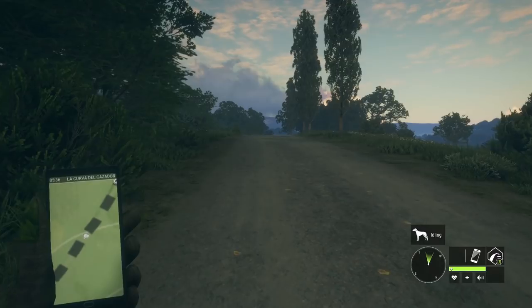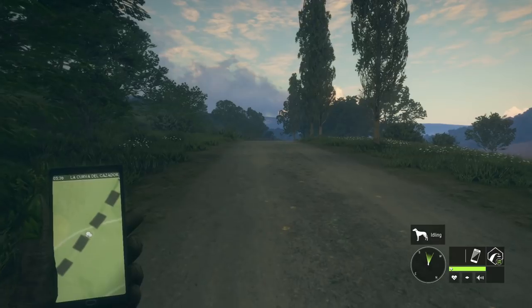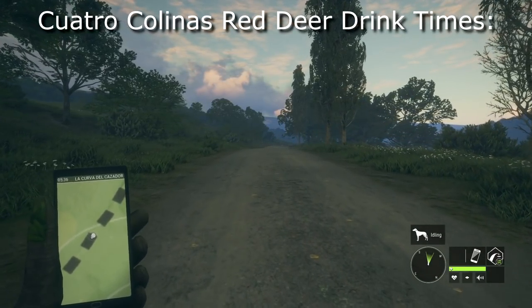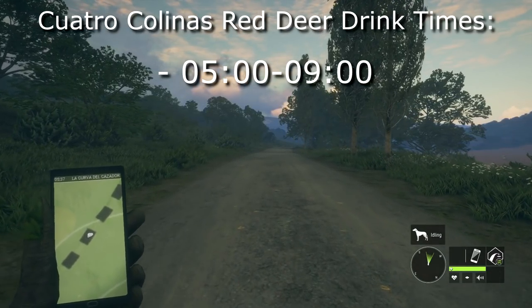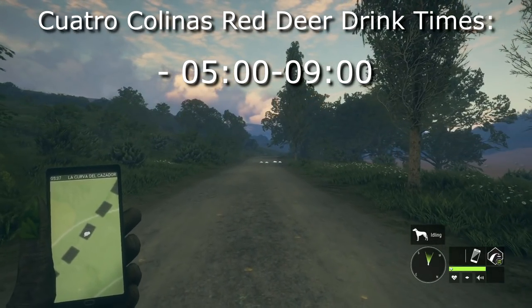For today's video, we'll be focusing specifically on the where and when of Red Deer on this map. Red Deer have multiple drink times on Quattro. I tend to hunt in the 5-9 window as it's in daylight and gives you a full hour real time to hunt while the Red Deer are the easiest to find as they're right by the water.